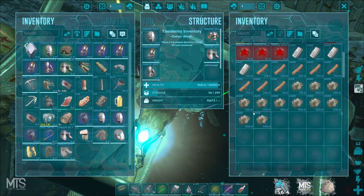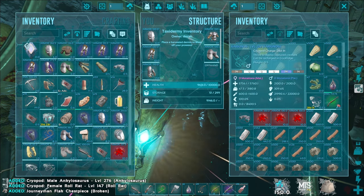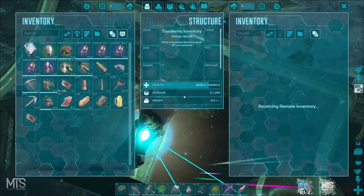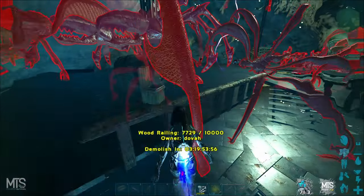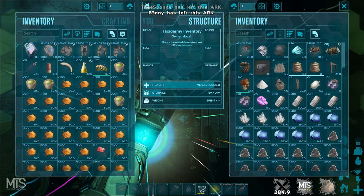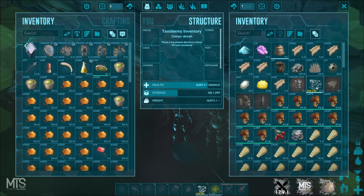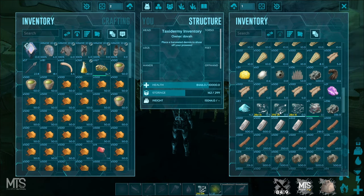What is in here? Oh shit - that's pretty decent actually. There's element in here dude, look at all this. What is in here - a lot of stuff that I want. An ungodly amount of oil, a tuso, more dinos.